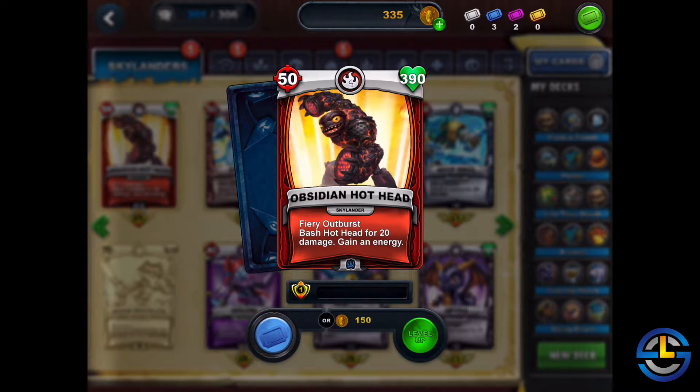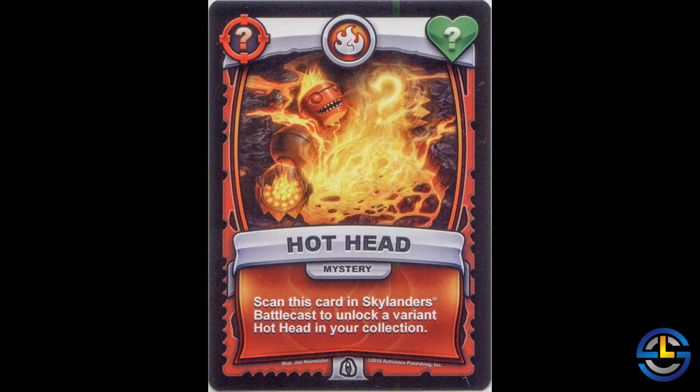Welcome back Battlecasters. Today I'm taking a closer look at Obsidian Hothead and how he compares to the original version of Hothead that we got in Skylanders Battlecast. For those of you who don't know, Obsidian Hothead is a variant card that you could get from the General Mills cereal promotion.